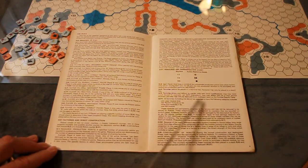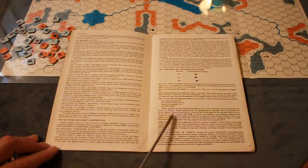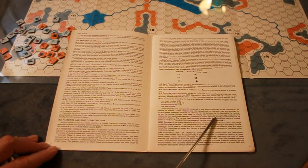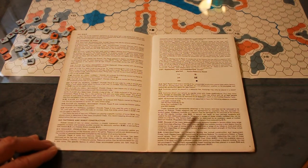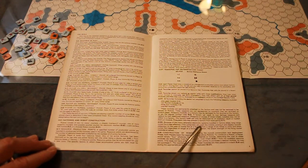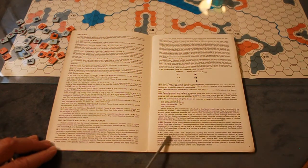All factories, including the decoy, are assumed to have the following weapons modules: one laser, two rockets, three guns, one EW. These modules are permanently attached to the factory and may not be removed to be placed in robots. Damaged weapons may be repaired or replaced. Weapons in excess of those initially assigned may not be added to a factory. A factory can only be destroyed by an explosion result or a nuclear destruct module. In the case of rocket fire at a factory from a range of six hexes or more, the attack strength of the firing rocket modules is halved.